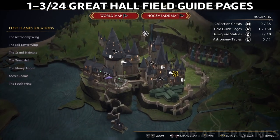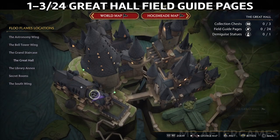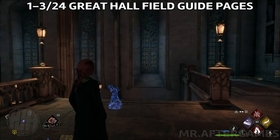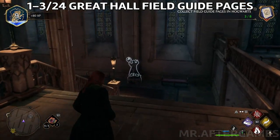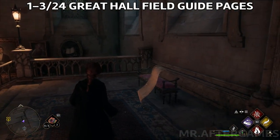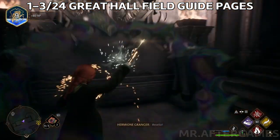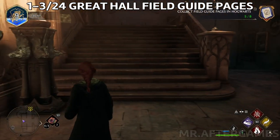The first field guide pages I found are here in the entrance hall. Once you enter the Great Hall through the entrance hall, you'll see there's a flying page — grab it with Accio. There will also be a statue here; use Wingardium Leviosa or Levioso on it to get a field guide page. The third page will be here in front of the crest — use Revealio to reveal it, then go collect it.